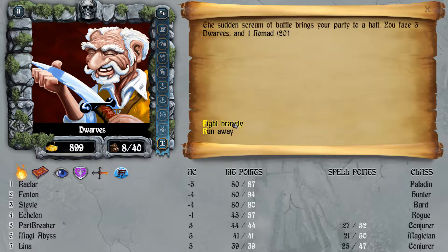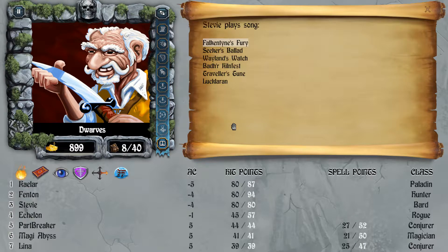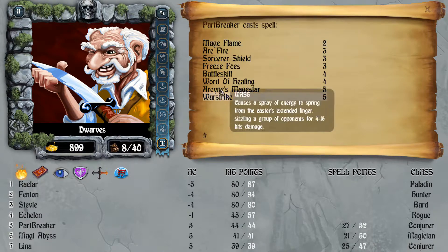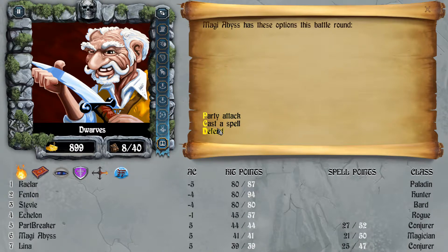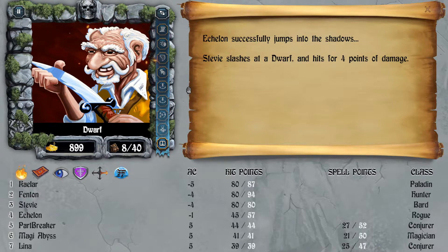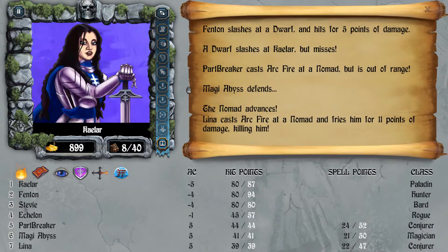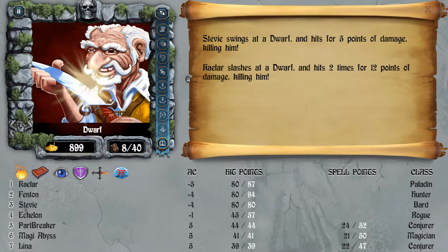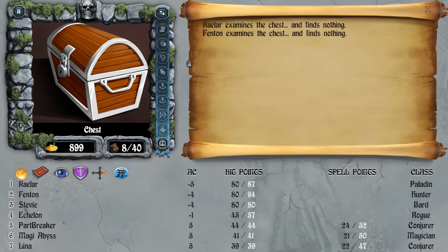We've got three Dwarfs and one Nomad, so it's going to be an easy fight. Three knee choppers — I think it's going to cast Arcfire since it's 20 meters away. Going a little conservative there. Looks like we got two doors — just have everybody attack. Let's go examine the trap before we get to the sewers — looks like it's a poison needle, but nothing happened.